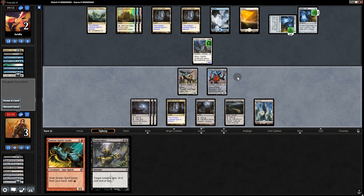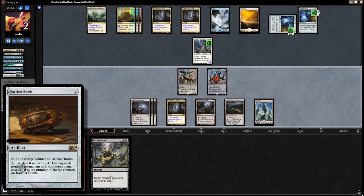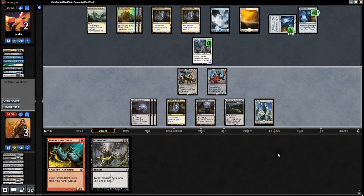So for sure, Blast Zone won us that one. I kind of made an oopsie losing the Torpor Orb, but if I didn't do that we would have lost, so it worked out. And if it weren't for the Blast Zone, we wouldn't even have room for Torpor Orb in the sideboard anyway. Because usually Colorless Eldrazi runs three Ratchet Bombs in the sideboard, but with Blast Zone we were able to cut two of those for Torpor Orb. So I think Blast Zone did a good job there. But now on to the next one.